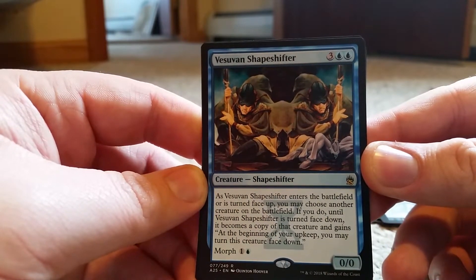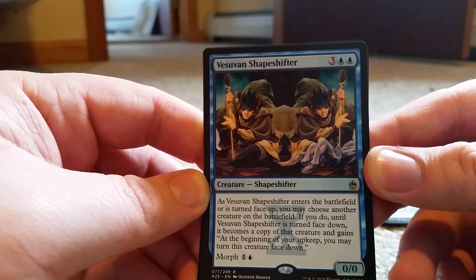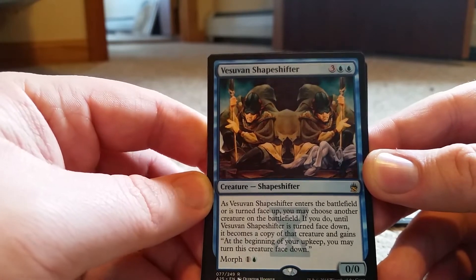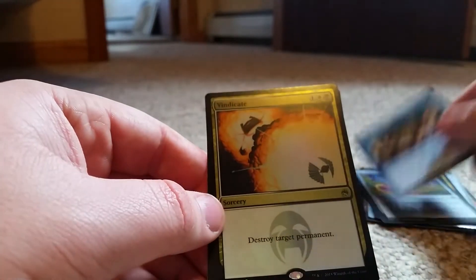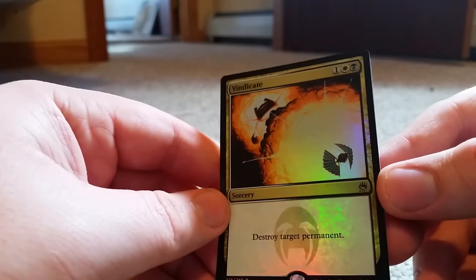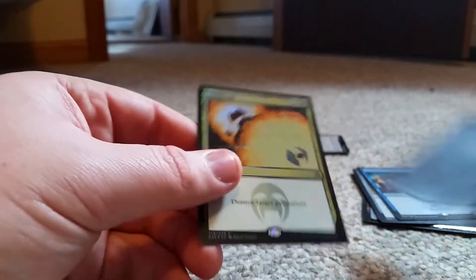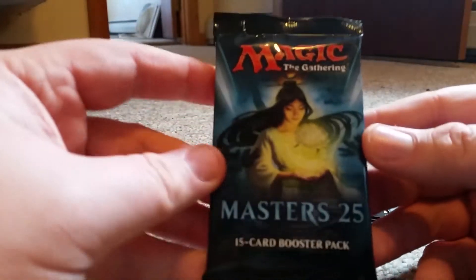When it enters the battlefield or is turned face up, you may choose another creature on the battlefield. If you do, it's turned face down and becomes a copy of that creature, and you may turn this creature face down. And we get a foil Vindicate — sweet! Destroy target permanent. Off to a fantastic start.